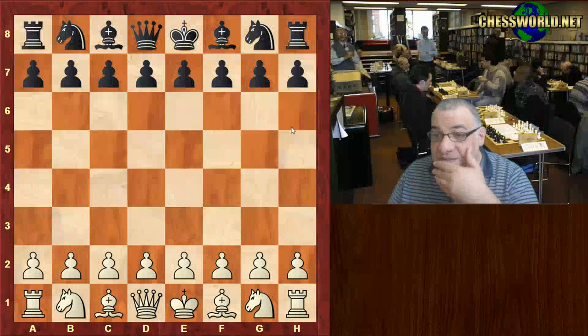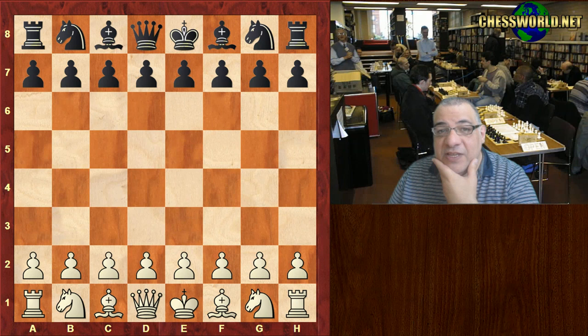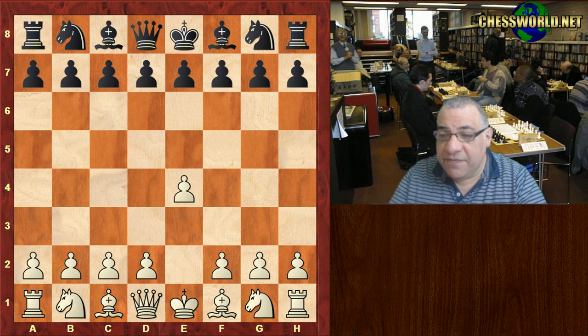Howard Staunton was fortunate in the previous game to get a checkmate — Adolf Andersen actually had a winning move but allowed an amazing one, which you can see in the previous video on this channel. Let's have a look; Adolf Andersen is probably being a bit more careful in this game.